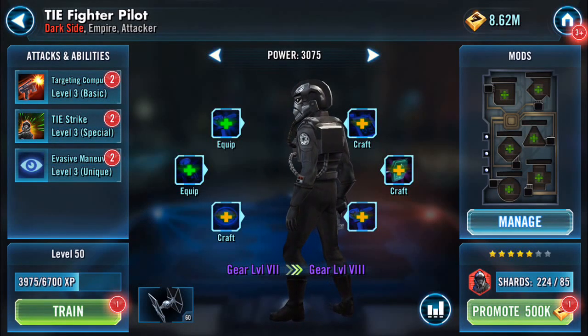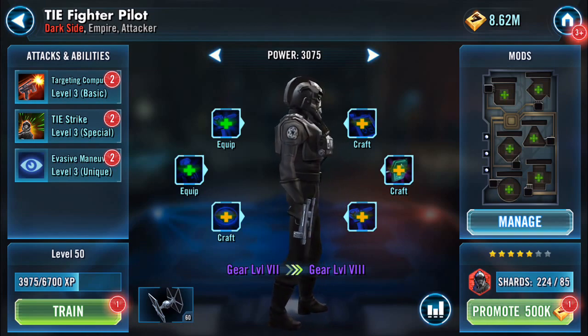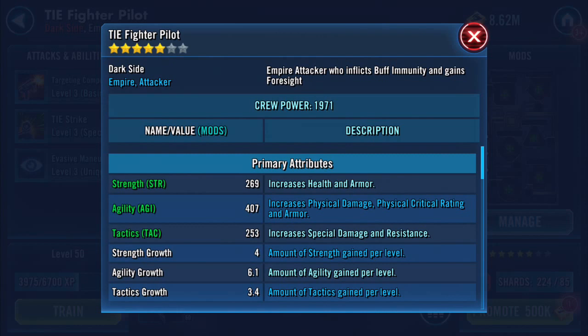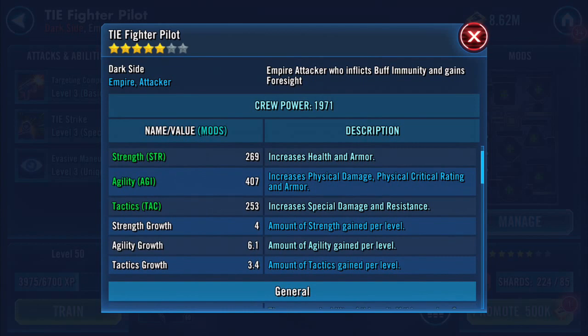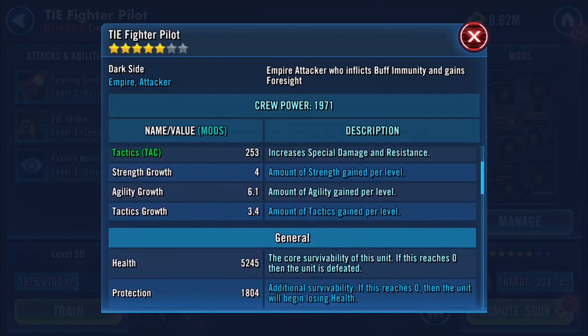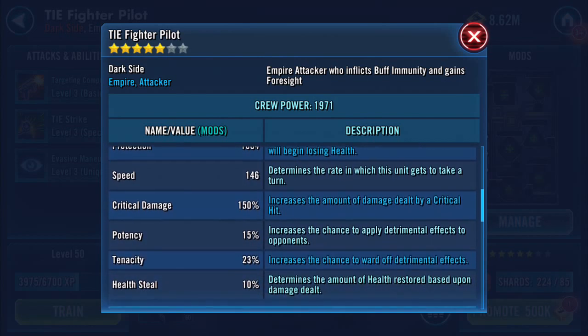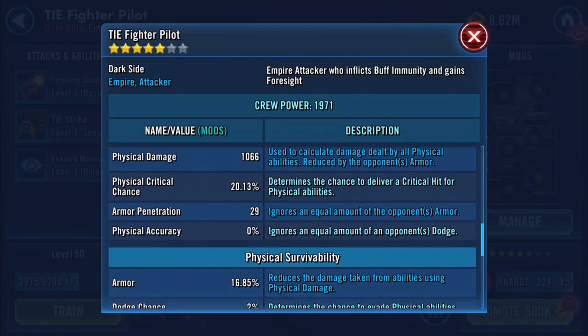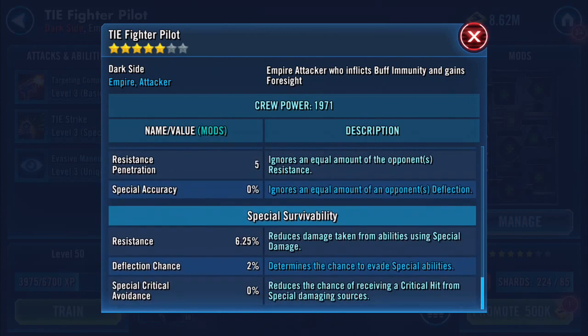Hello again, so I'm going to do something really stupid here. We're going to have a look at what he's got. Strength is not much at all — 269, 407, 253. Strength growth and agility growth is quite high. Health-wise: 5245. Protection — you know — for speed is 146, physical damage 1066, and 607 on special damage.